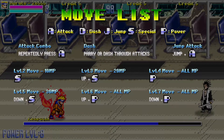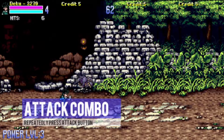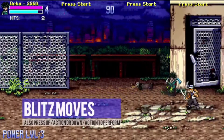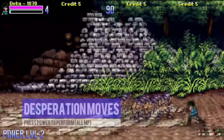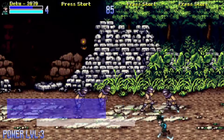The Move List button allows you to see your moves in the game. You can press and hold — right now it's set to X, but you can assign it to whatever button you want. In version 0.9.5 we're going to ensure that we show the assigned key for each button, and also tailor each move list to the character you have selected.